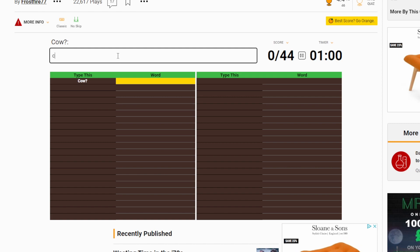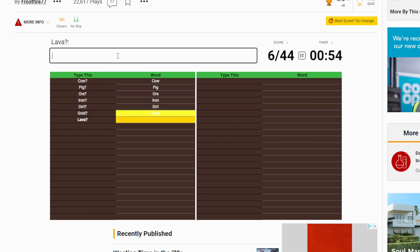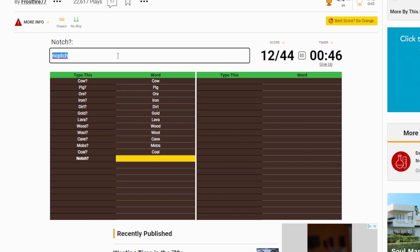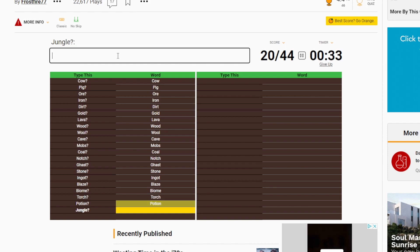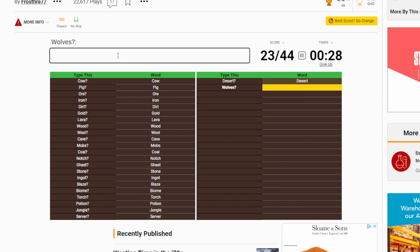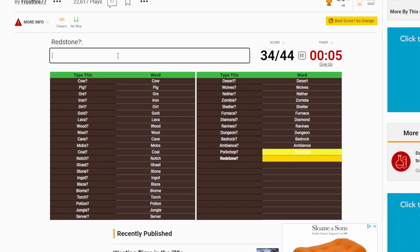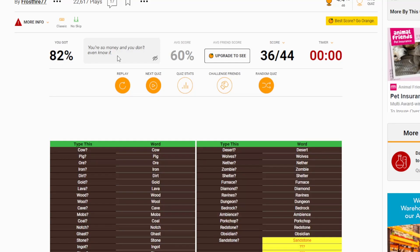3, 2, 1 — right. Cow. Pig. We haven't got to type the question mark. Iron. Dirt. Gold. I'm normally really good at these typing challenges, but one minute is really not that fast. Cave. Mobs. Coal. Do the words get longer? Yep. I've already messed it up. Notch. Ghast. Stone. We're halfway there and we've only used half our time, but the words are getting faster. Desert — I like how they get longer. Wolves. Bedrock. Ambience. Pork chop. Redstone. Obsidian. Sandstone. 36 out of 44 — we've got to do it, that's only 8 left.